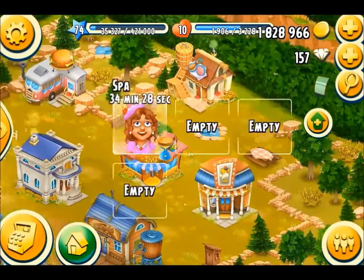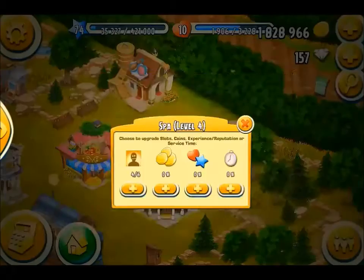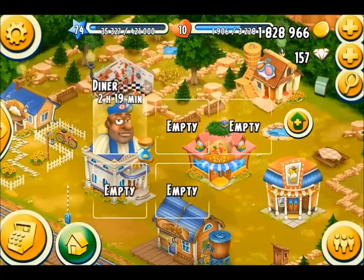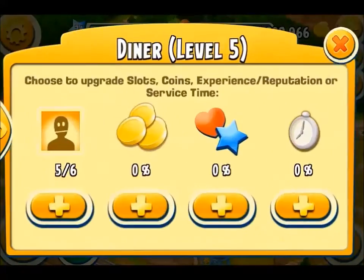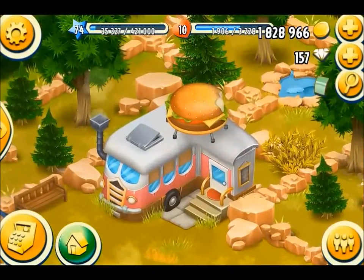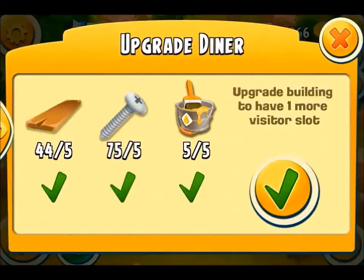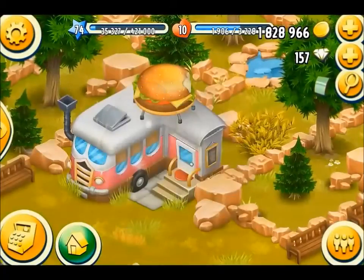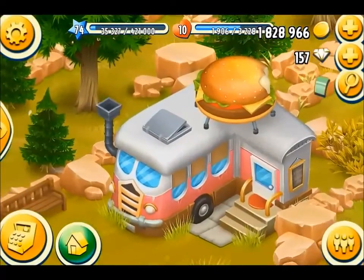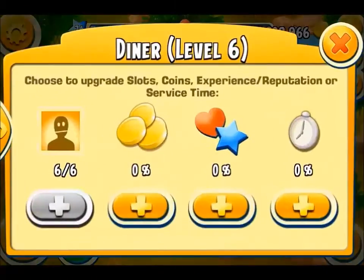I've got 6 slots there, 6 there, 4 there. Don't have the resources for that one. Dinah's got 5 — I can upgrade the Dinah, let's go for it. Beautiful, look at the sparkle and shine on that. Let's have a look inside and see the number of seats I have. 6 places done now. That's another one of my goals achieved.